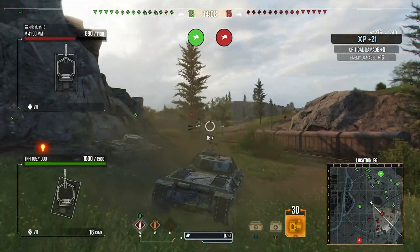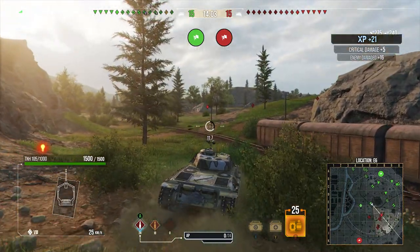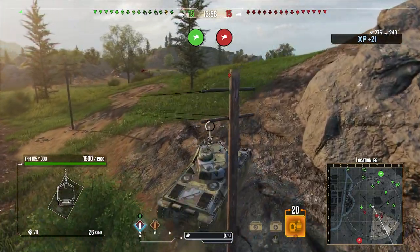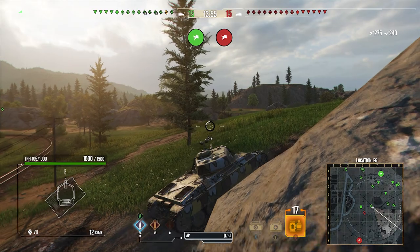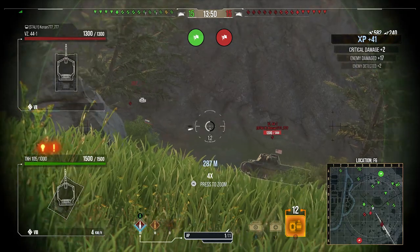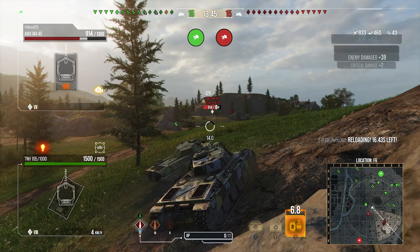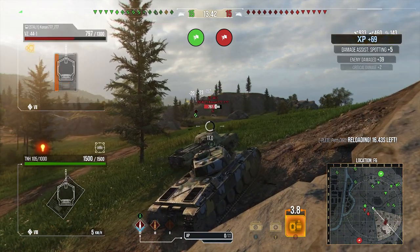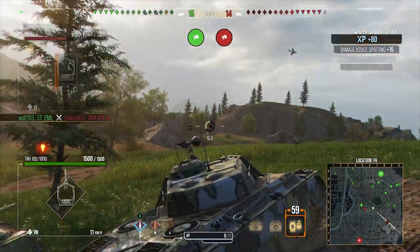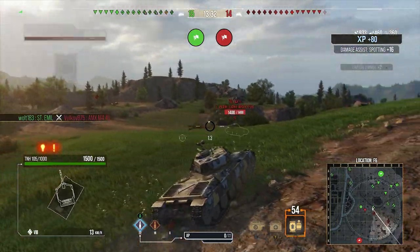The whole line's strength is getting to a ridge line, going hull down — the turret armor is pretty solid — then peek-a-boo over ridge lines, double-shot people, and pull back safely. Like with that M41 90mm, we missed the final shell, but that's the sort of situation I'm talking about. With the single shot I get one shot in and they get away. With the double shot I managed to get one shot into one guy and one into the other — that's what's so nice about it.